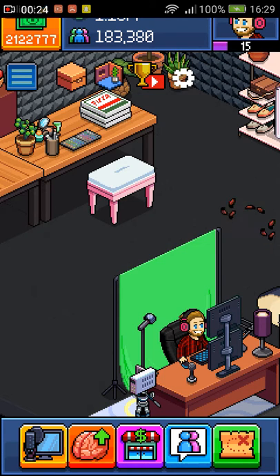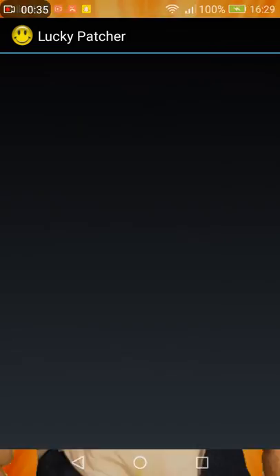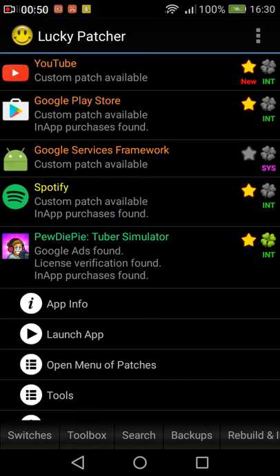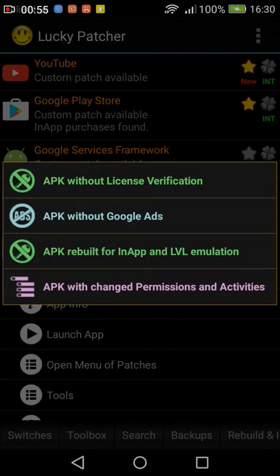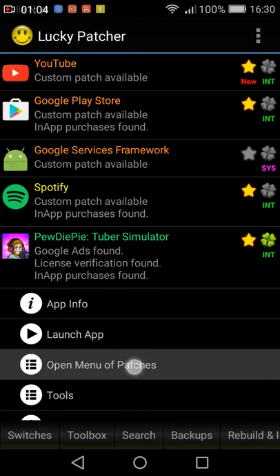Go to PewDiePie's Tuber Simulator and press the Tuber Simulator. I can show you. You go to Lucky Patcher, which you have to download on the internet — it is not allowed — and then you go to PewDiePie's Tuber Simulator, press 'open menu of patches', create, and then you press the one in the middle, like I can show you.